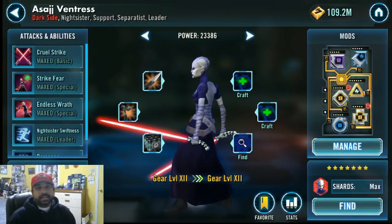Then we'll take a look at what I did in order to beat Tier 5 and how all of that RNG came together. So first, let's take a look at how we modded the characters and what the stats are for all of the different characters we used. Let's start with Asajj.